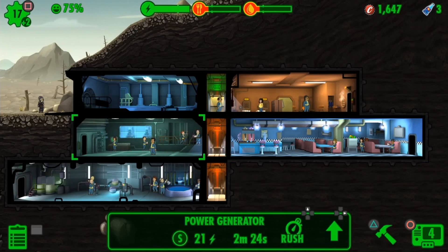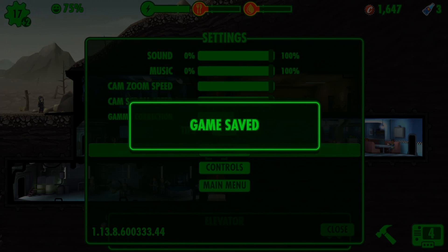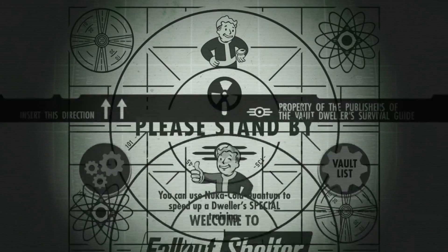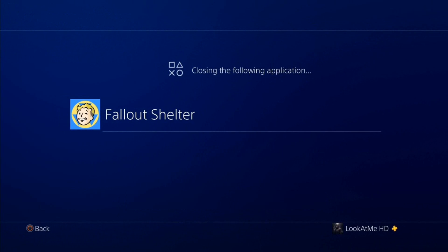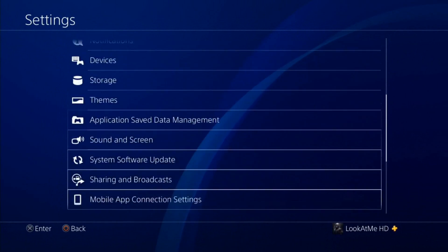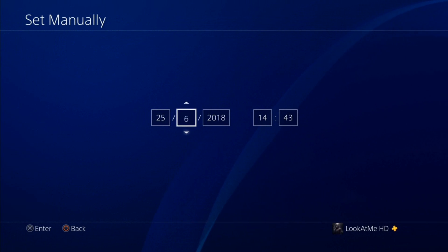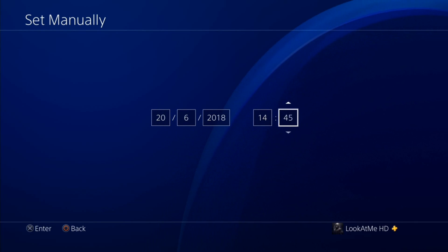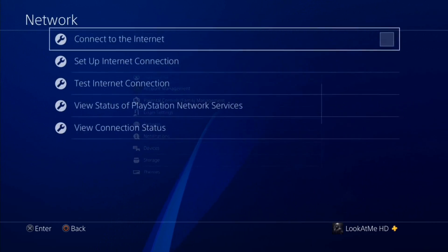Once you're done doing the glitch, click Options and save the game, then go to the main menu and let it load. Once it's loaded, go ahead and close the application. Before connecting to the internet, go to Settings, go to Date and Time, and set it back to your current date and time — mine is the 20th of the 6th — and make sure your time is correct as well. Then go to Network and connect to the internet.